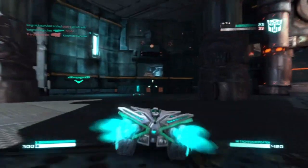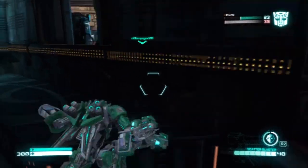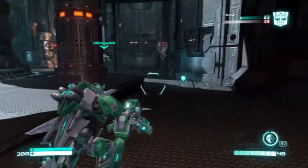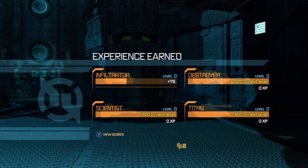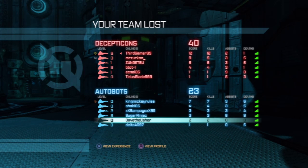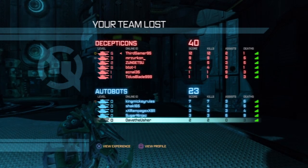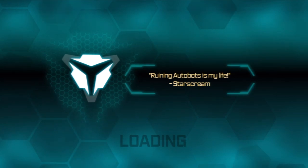I'm going to jump out this window and keep searching — I'm stalking. I entered at the end of a match, but that's okay. Two kills, three deaths — it shows your assists and total score too, of course. Good stuff. There's a loading screen quote: 'Ruining Autobots is Starscream's life.' I thought this was intended for tips and helpful hints, not just quotes from Starscream. But that's okay — 40 seconds until the next match starts.